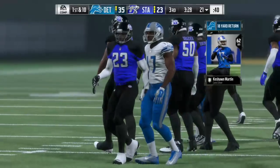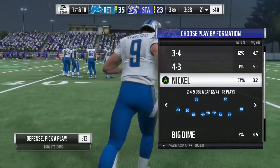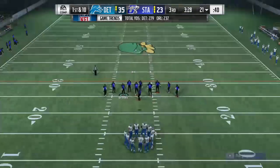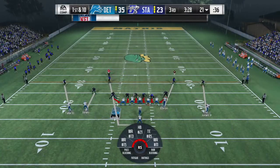Use hit sticks to try to get the ball out. We're going to use the formation: Nickel, Double A gap, mid blitz. This is available in most playbooks. I'm using the Patriots defense.